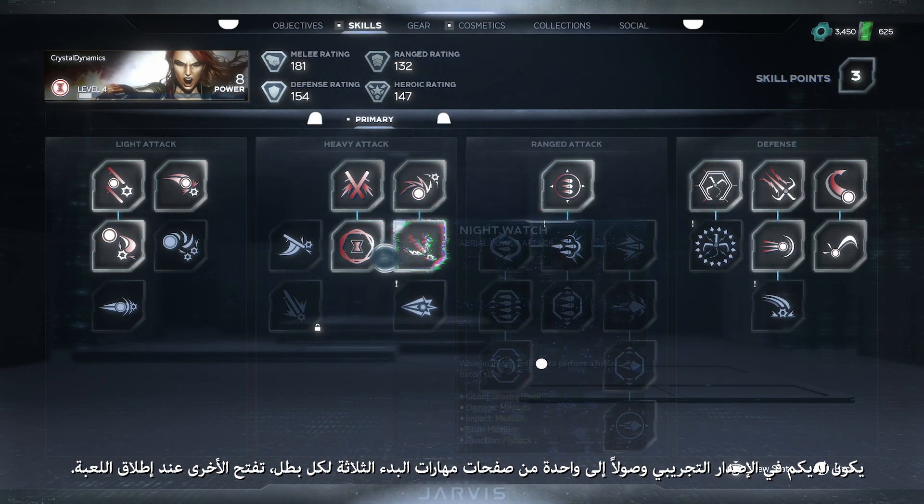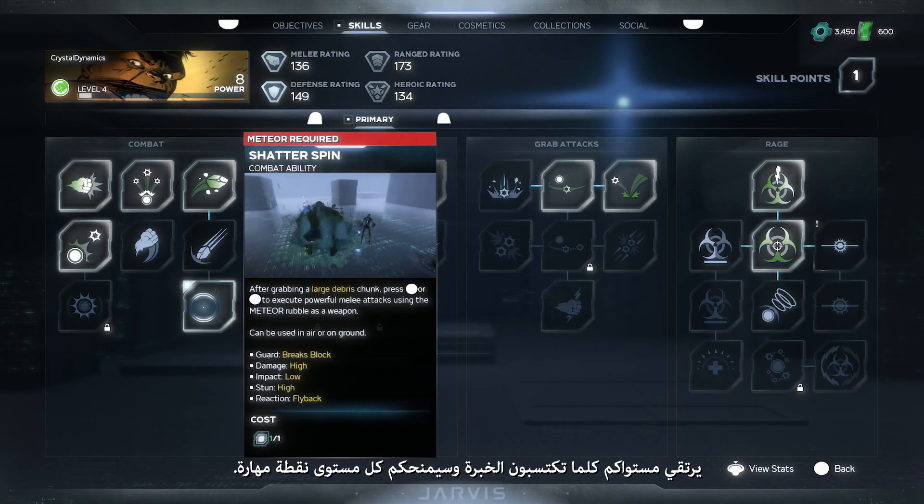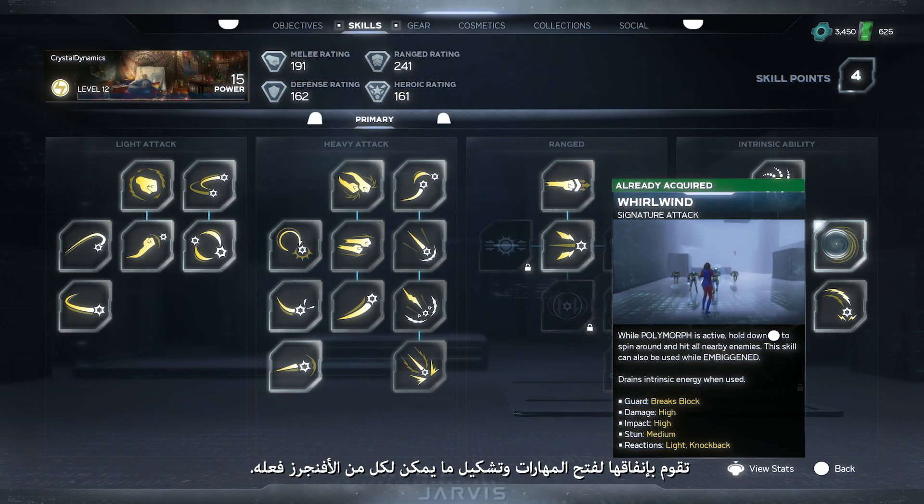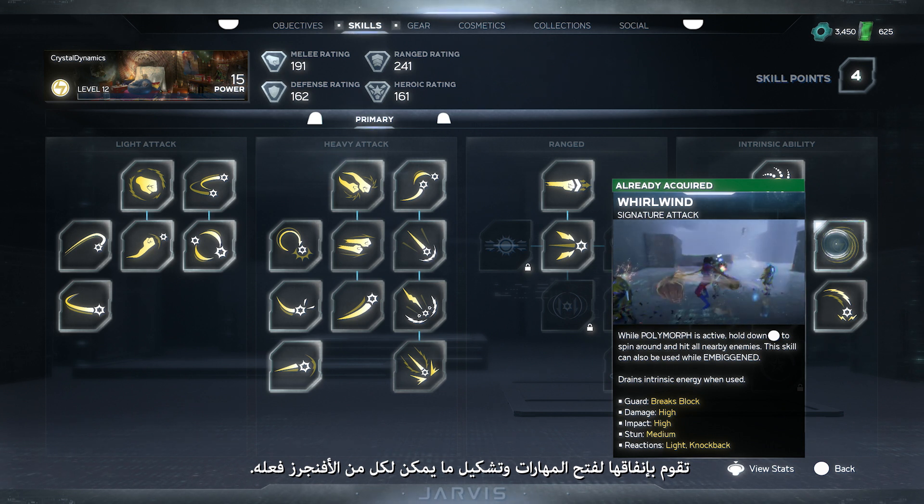The other skill pages open up when the game launches. As you earn experience, you level up, and each level grants you a skill point. You spend these to unlock skills and shape what each of your Avengers can do.